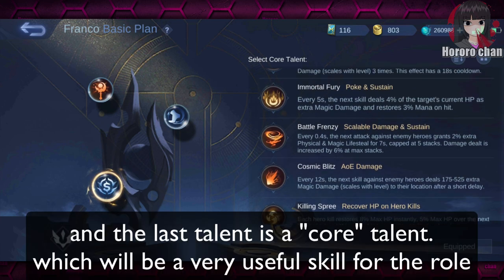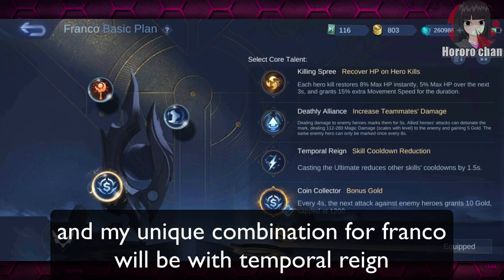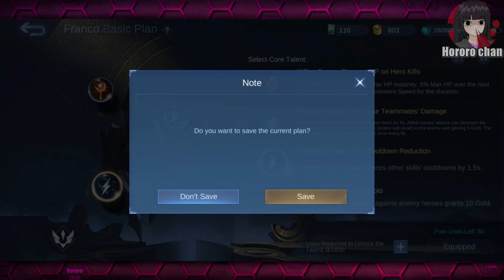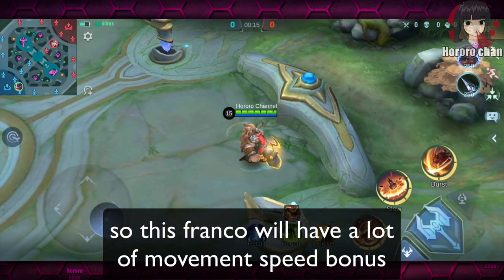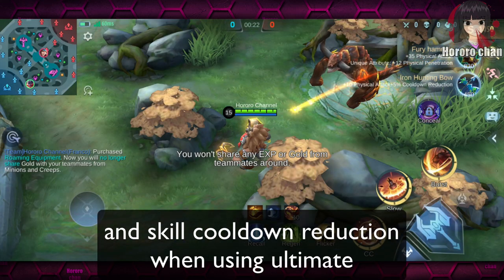The last talent is a core talent, which will be a very useful skill for the role. My unique combination for Franco will be with Temporal Rain — it will allow me to do a double hook combo: hook, ultimate, then hook again. Save the talent and that's it — you are ready for battle. So this Franco will have a lot of movement speed bonus and skill cooldown reduction when using ultimate.